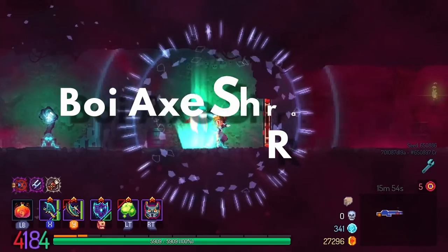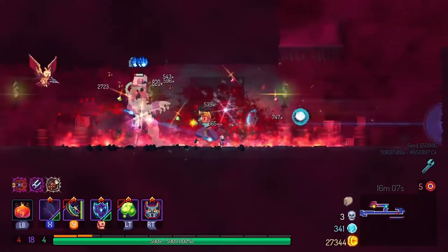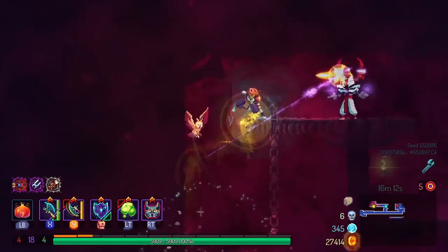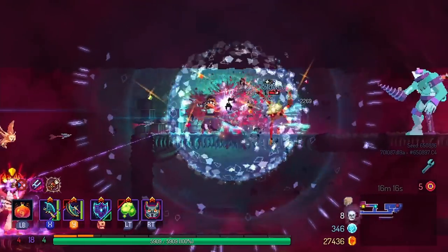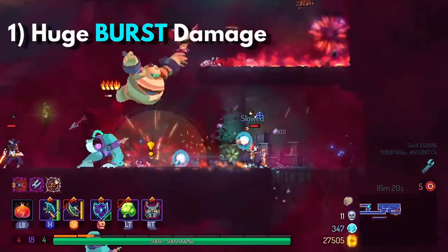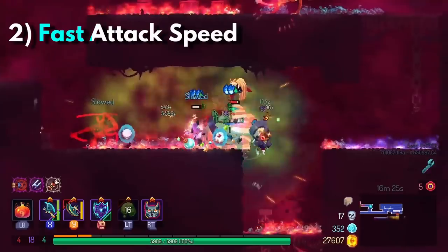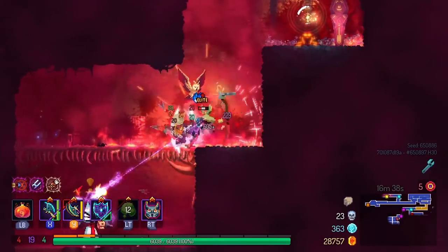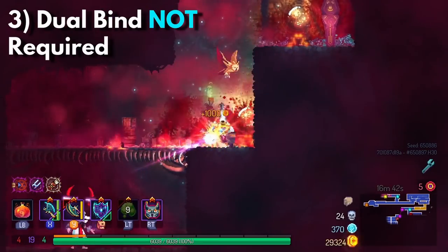Build one: Point Blank, Boy Axe, Shrapnel Ripper. I first saw this build over at the Dead Cells Discord and honestly didn't think it would work, but after giving it a try I found it to be way stronger than it actually looks. This build has two things going for it: it has huge front-loaded damage because the Boy Axe with Point Blank hits like a truck, and it has very fast movement because the Shrapnel Axe has one of the best combos in the game. Chaining from the first Boy to the first slash of Shrapnel is almost seamless.